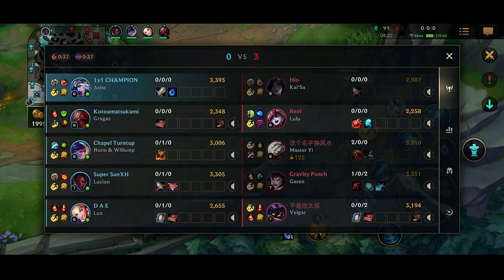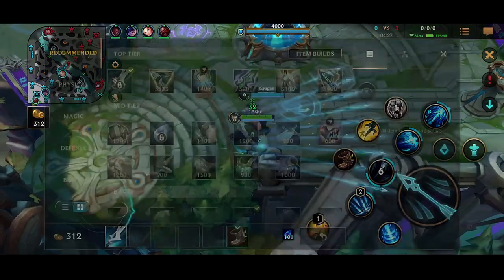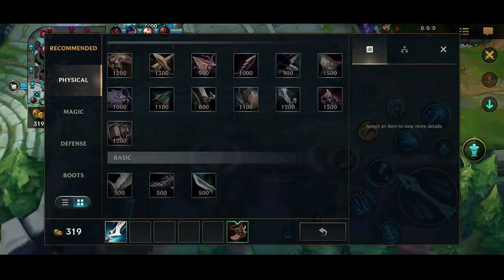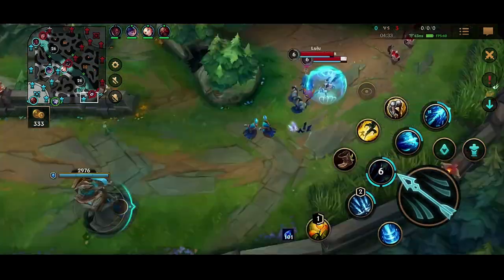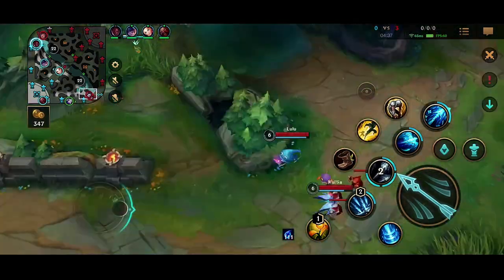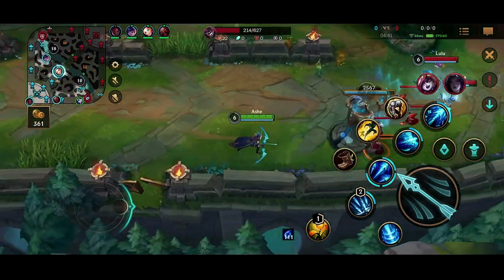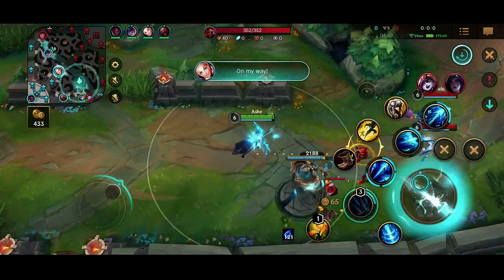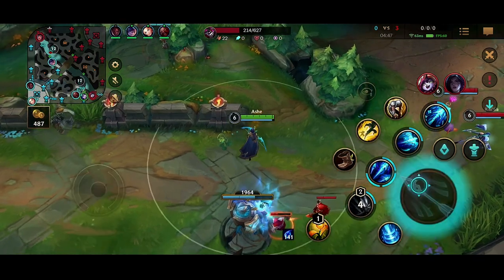Right there, I looked at the mid lane to see if I could get a pick — because if I Ashe ulted someone, Lux can just root, E ult, and pop the E for high burst damage. But honestly it's kind of too hard to synchronize when you don't have the player in voice call. So sadly we end up losing the play on the turret.